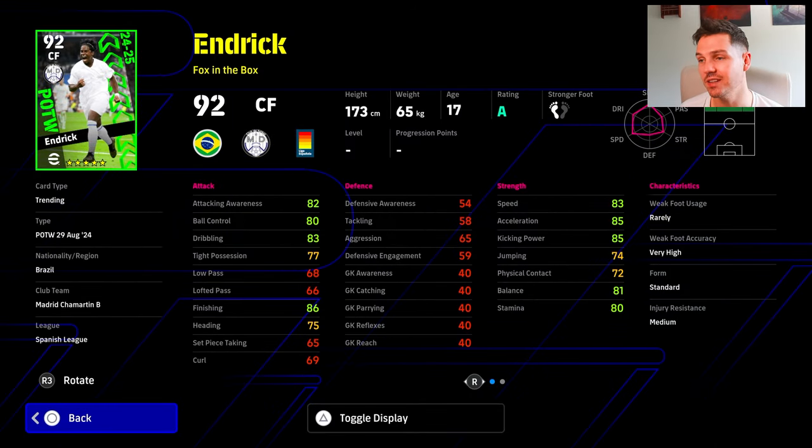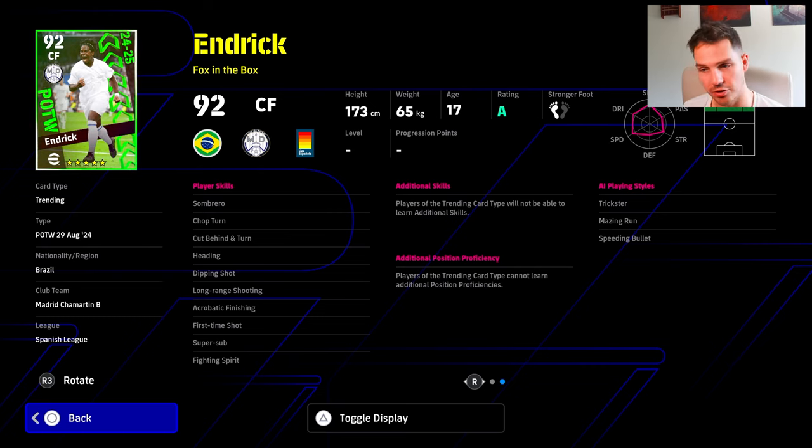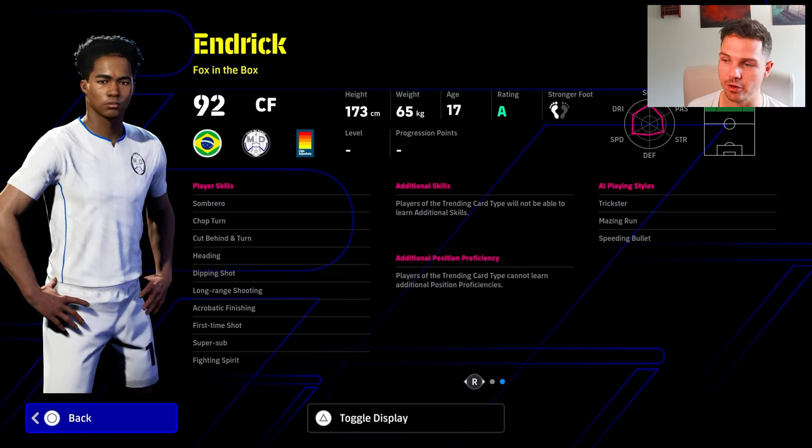Endric is definitely a beast and I definitely like this card as a fox in the box. He is as close to Romario as you're going to get. If you get him in a free spin, which you can play with the event and get a free spin, or if you actually just get him straight up with a hundred coin spin, he's definitely Romario light. He does have super sub fighting spirit and he's definitely modelled on Romario.